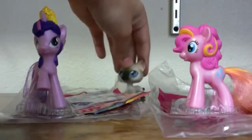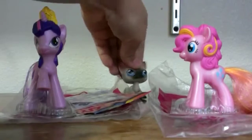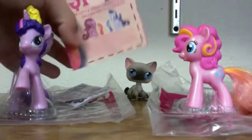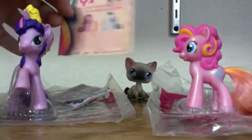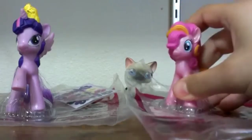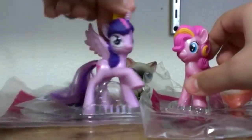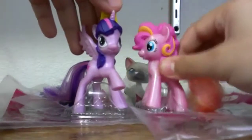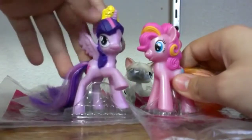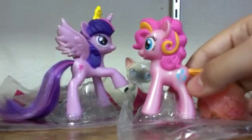Series number one is Twilight Sparkle the princess, and number two is Pinkie Pie. Twilight Sparkle has a scoop coupon and Pinkie Pie does not. Twilight has not been rainbow-fied; Pinkie has been. Twilight has a crown as well.